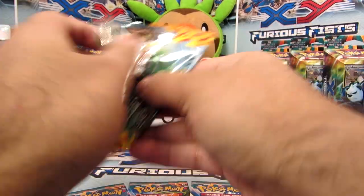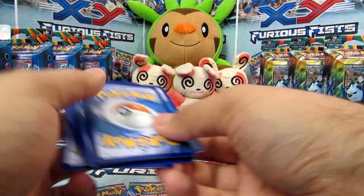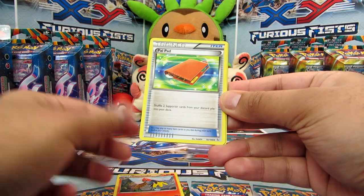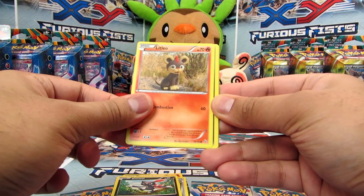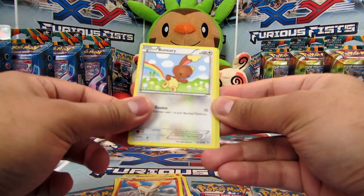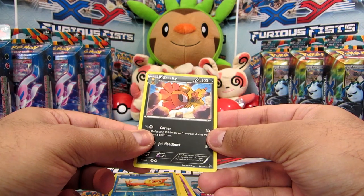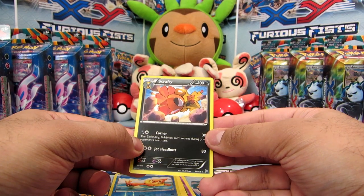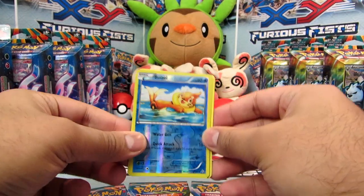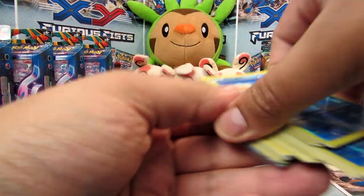Last pack then. Okay so we've got Fletchender, Palpad, Sneasel, Litleo, Gumi, Scralp, Ponyta, Baneeri, a Buizel Reverse, and finally a Scrafty. Oh my gosh — that was almost the identical rares that we got last time: Heliolusk and Scrafty. Oh well, all good. At least we got that awesome Mega Charizard X, which was wicked.